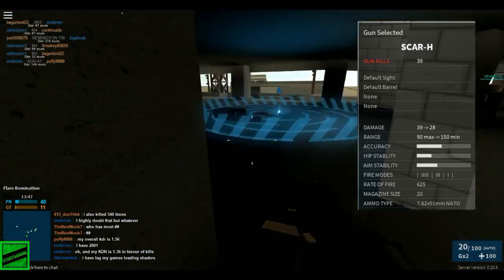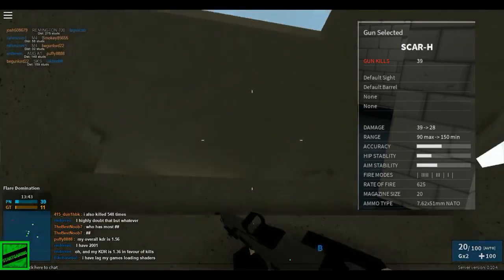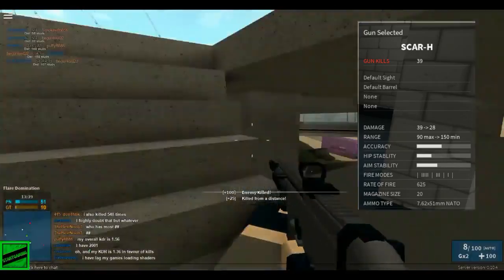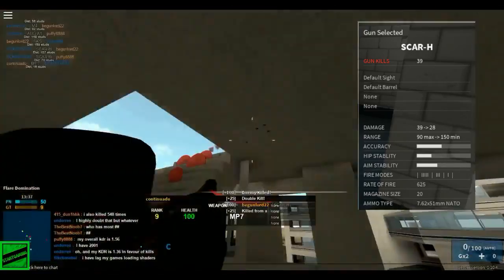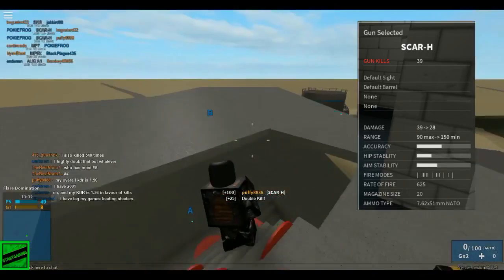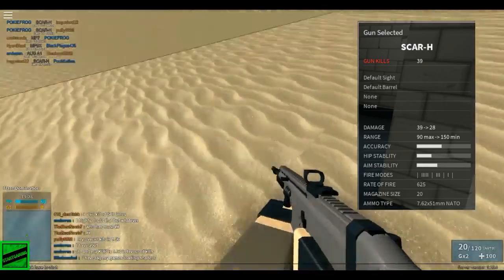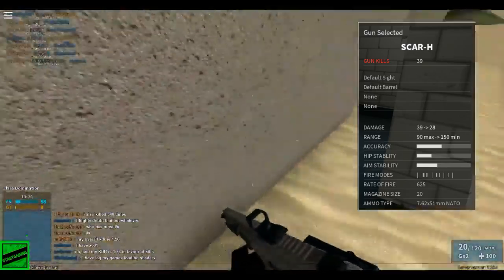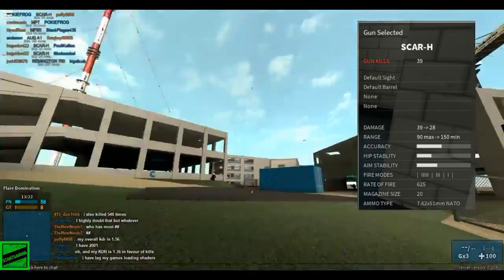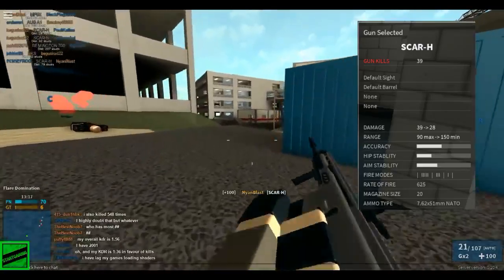The range is 90 max versus 150 min, so the max and min refer to the damage thresholds. At 90 it does max damage, at 150 it does minimum damage. After that it no longer does any damage at all. That's a pretty good range for a battle rifle. Its accuracy is actually decent, about half of full accuracy — snipers have really high accuracy, submachine guns have the lowest. But the accuracy feels misrepresented; it's hard to use because while it has good accuracy, it has a lot of recoil. The hip stability is actually lower than the AN-94, so don't free-fire it. The aim stability is pretty nice, except for the recoil.